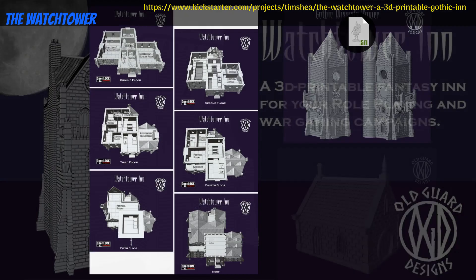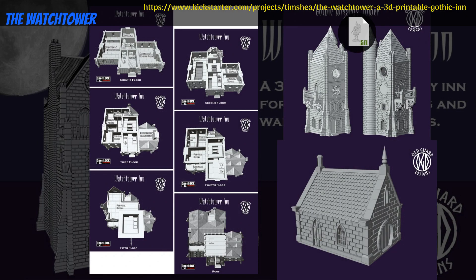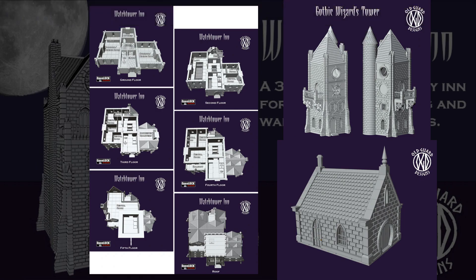The Watchtower, printable gothic inn by Old Guard Designs of the United States, their first Kickstarter campaign. This is a five-story inn with a playable interior and a couple of extra buildings to go with it. You can get the whole set and you can also get a commercial license. This campaign ends on October 12th, with rewards expected the same month.